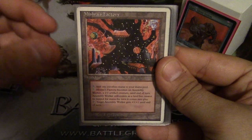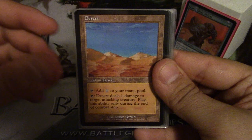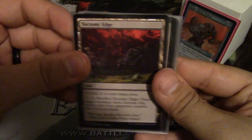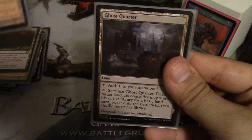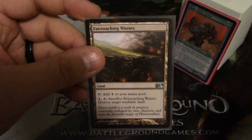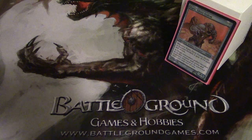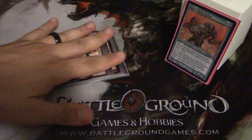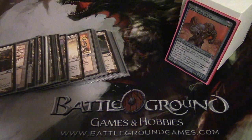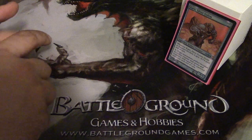Urza's Factory, Mishra's Factory, Mishra's Factory, Quicksand, Desert, Tectonic Edge, Wasteland, Ghost Quarter, Strip Mine, and Encroaching Wastes. So that's more or less my mana base. I have a lot of lands that destroy lands, a couple lands that can destroy creatures, and some that gain a little life. The nice thing about a completely colorless land base is that most colorless lands come with some kind of ability attached, so you do get some value out of that.